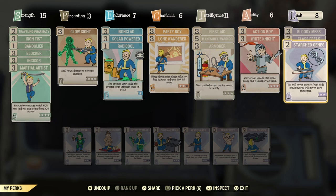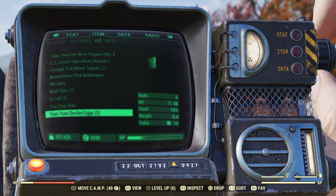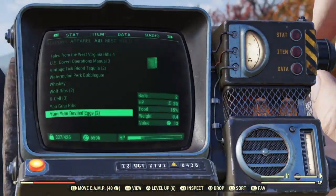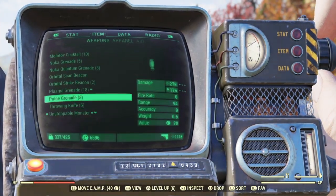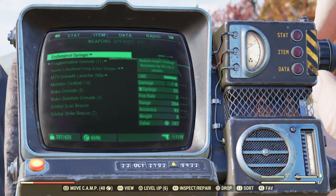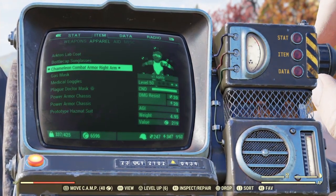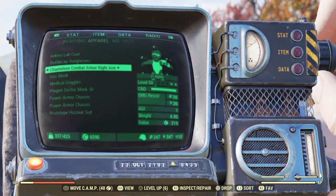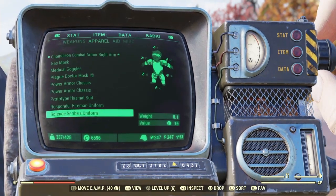That's the perk cards. Moving into equipment — I'm using the Combat Chameleon armour on the right arm, though apparently a lot of friends can still see me clearly, so there seems to be a bug with the Chameleon effect at the moment. I'm also using the Shielded Brotherhood Officer Suit, which gives 13 damage resistance, 9 energy resistance, and 5 rad resistance, plus a backpack.